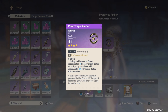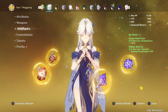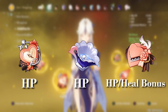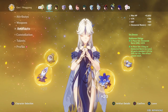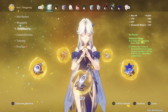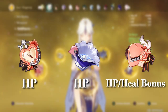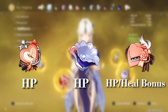For the healer build, run Prototype Amber — the higher the refinement, the better. For artifacts, you can use 2-piece Maiden Beloved and 2-piece Ocean-Hued Clam, or 4-piece Maiden Beloved, though 2-piece is easier to build around. For stats, run full HP across sands, goblet, and circlet, or use a Healing Bonus circlet. However, full healer Ningguang wastes her high burst damage output. A better option is 4-piece Noblesse Oblige — since you're constantly spamming her burst, the 20% burst damage bonus combined with the team-wide 20% ATK boost fits perfectly with her 12-second cooldown.